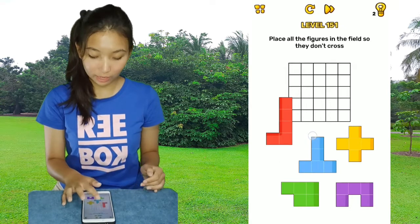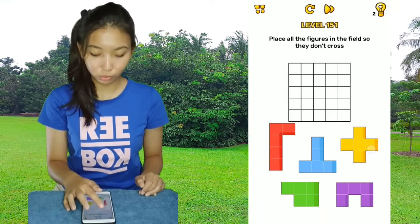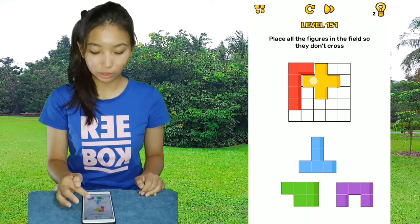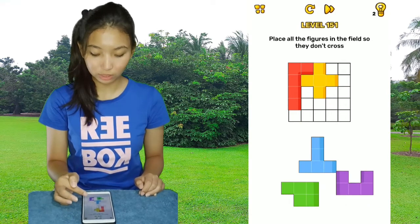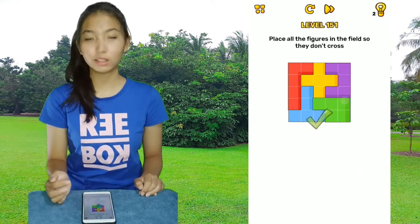For this one you can rotate all the shapes, but what you have to do is only rotate one of the shapes — just this one — and then place everything just like that.